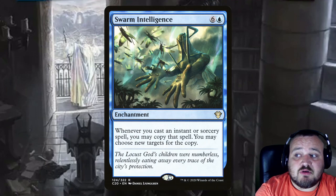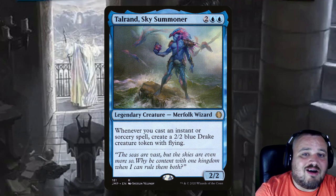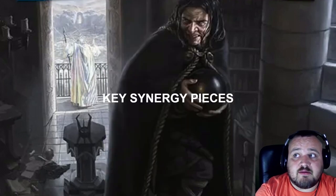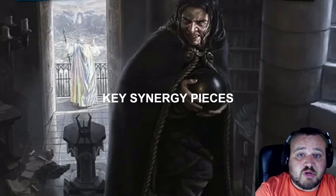Swarm of Intelligence is 6 and a blue enchantment — whenever you cast an instant or sorcery spell, make a copy of that spell and choose new targets for the copy. Talrand Sky Summoner is 2 and 2 blue — a merfolk wizard that's a 2/2; whenever you cast an instant or sorcery spell, get a 2/2 blue drake creature token with flying.